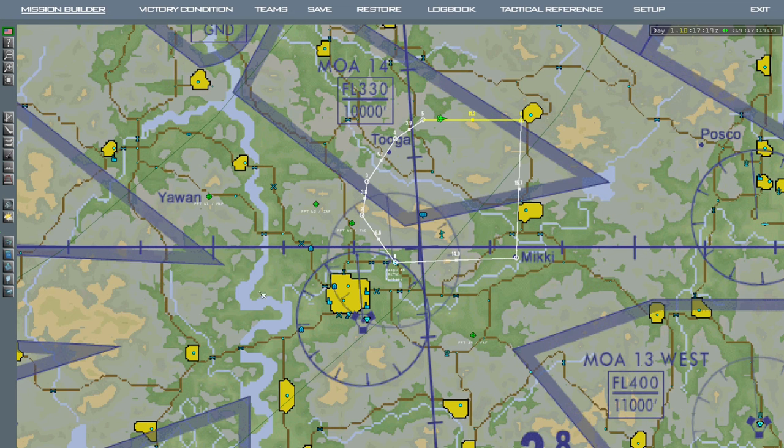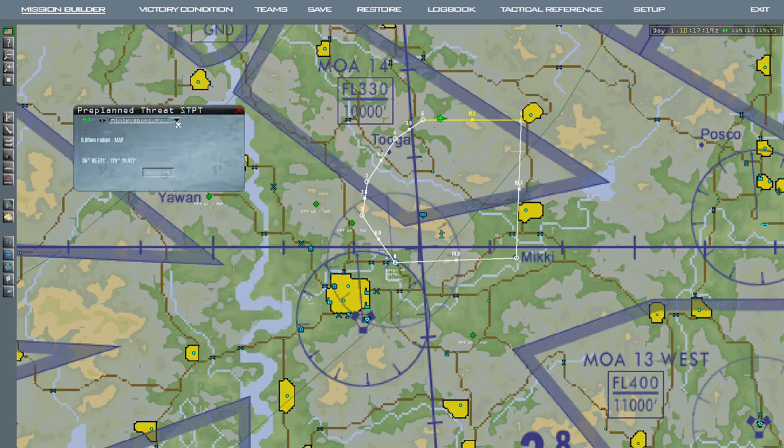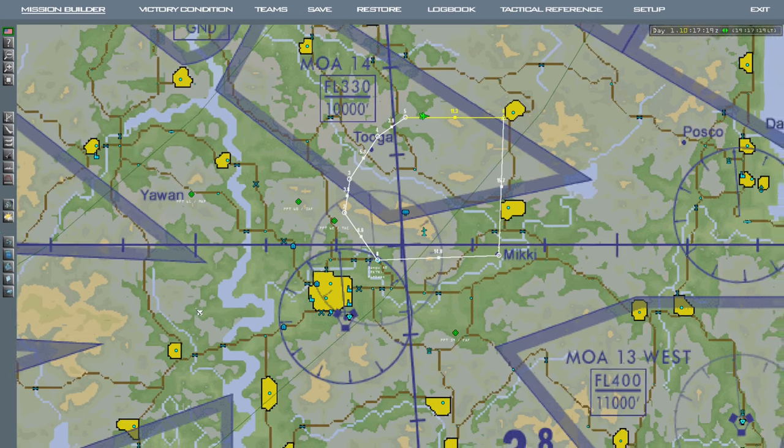And you need to name them. You have a huge list of things you can choose. If you click status, you've got all this list of things — you need to name them so they show up on your situation display in the F-15.